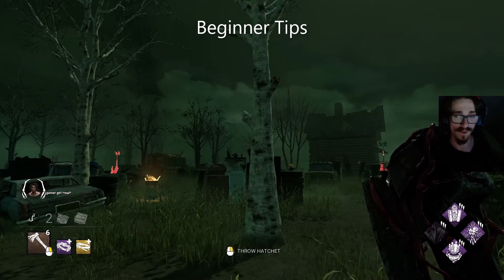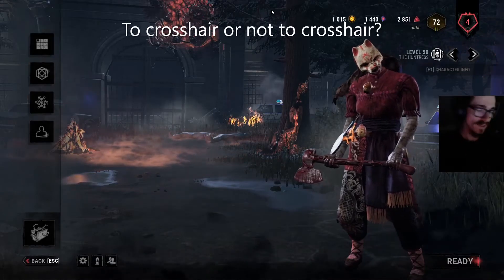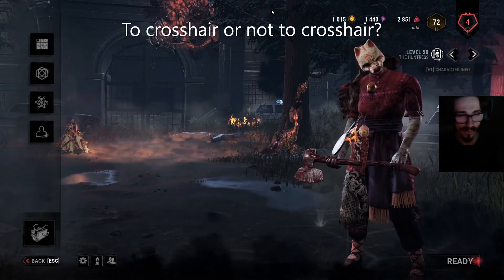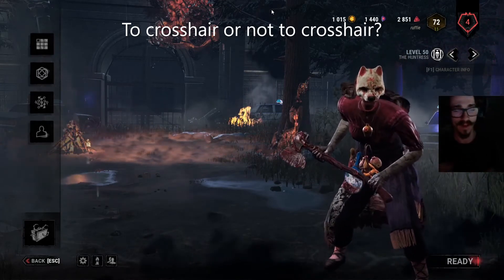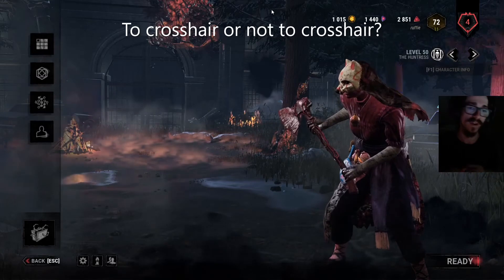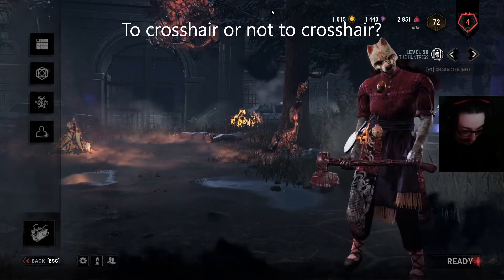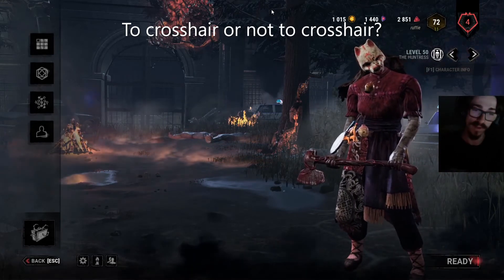As for learning where the center of your screen is and where the hatchets go — one option is using a crosshair, though I've never used one personally and didn't learn that way. Honestly from just play time, the more you play and the more you throw hatchets, you'll learn roughly where your hatchets go and where the center of your screen is. It's just an experience thing — the longer you play, the better you get.